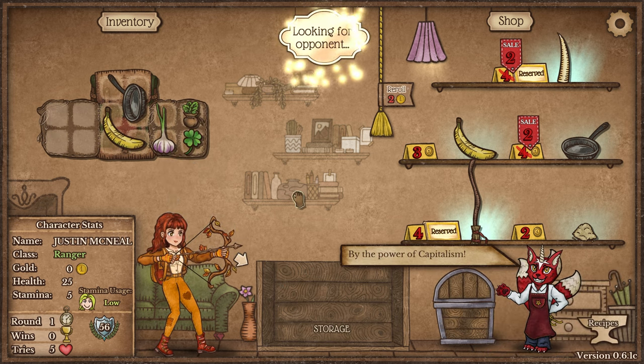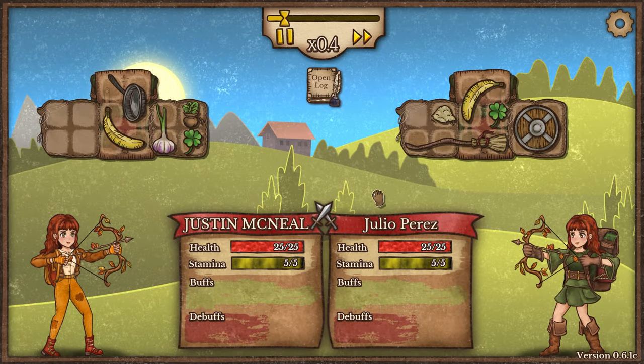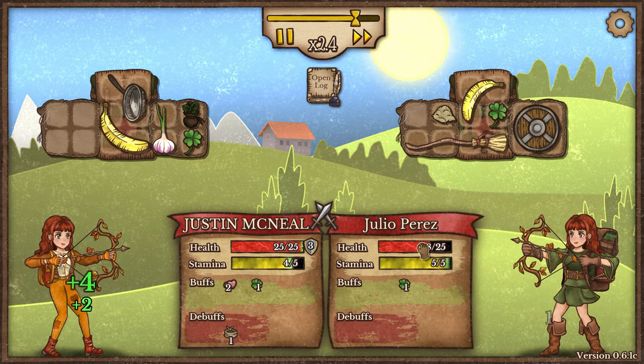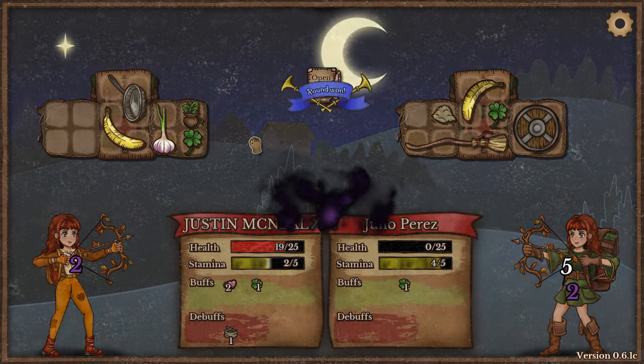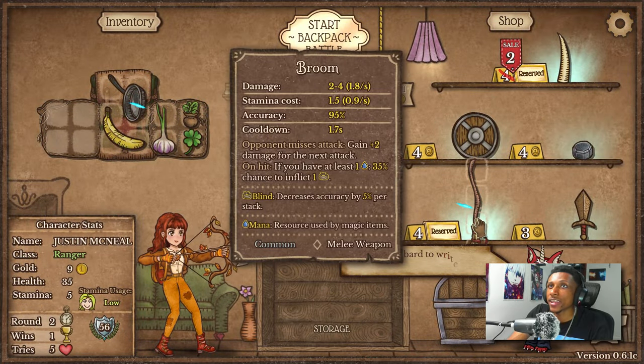Dude's got a shovel and a wooden buckler — we should definitely win this. The pan will more than likely out-DPS him. Yeah, look at him — we're good. He's not doing enough damage to us with our banana and our regeneration to even take us out, so we take that one home.